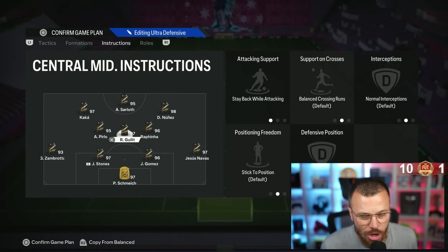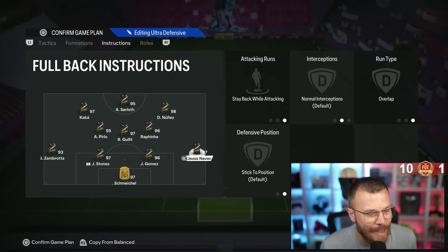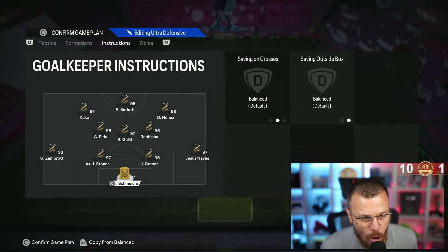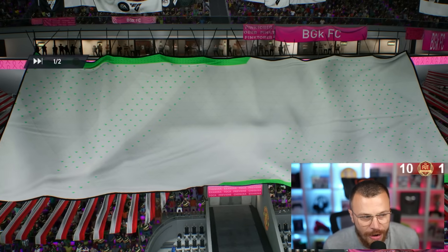Rafinha, Rúben, Hulid, Pillao in midfield. Zambrota, Stones, Gómez, Navas at the back, and 97-rated Schmeichel in goal. Marquinhos, Zapata, 95-rated players — we're ready. Let's go, Kaká number one!